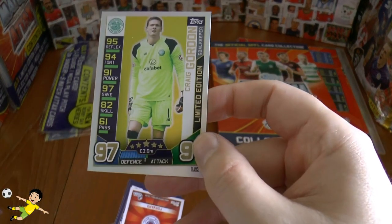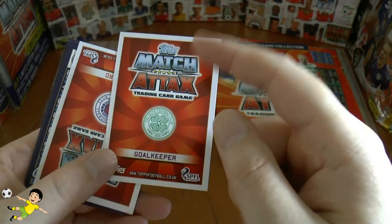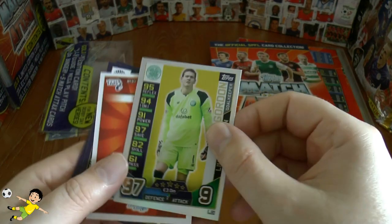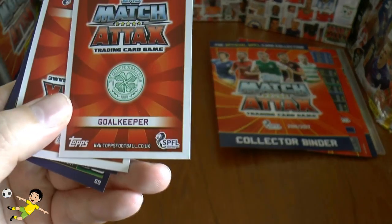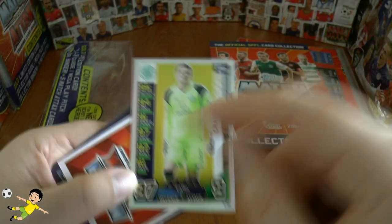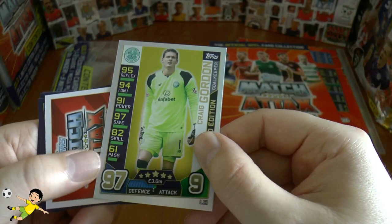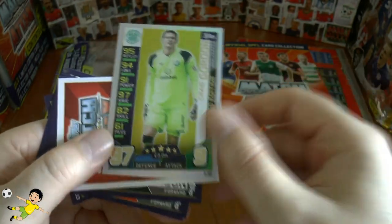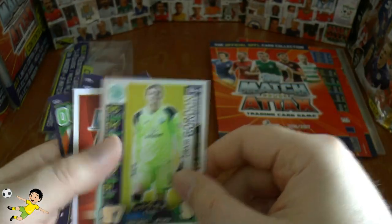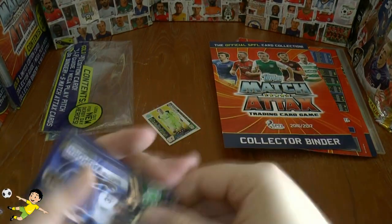So as you see there, that's nicely designed, I would say. Let's have a look at the back. You've got the club of Celtic, position of the player, the Topps Match Attacks logo, and of course the logos from the Ladbrokes Premiership — the SPFL, I should say. Some really big scores on his goalkeeping skills there — Reflex 95, wow, for Craig Gordon. 97 in defence. I'm sure a lot of you guys will want to use him in the game.